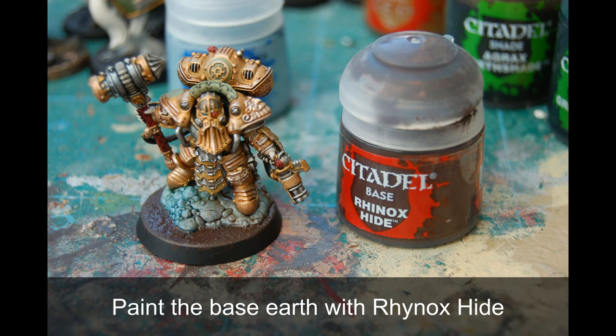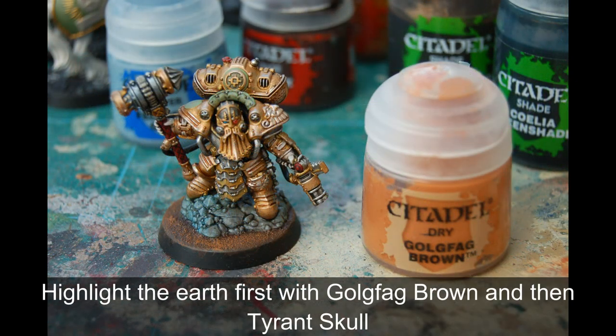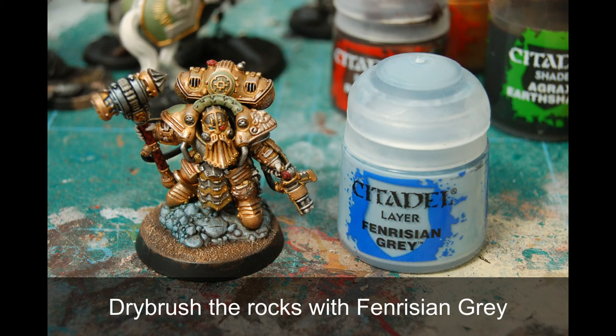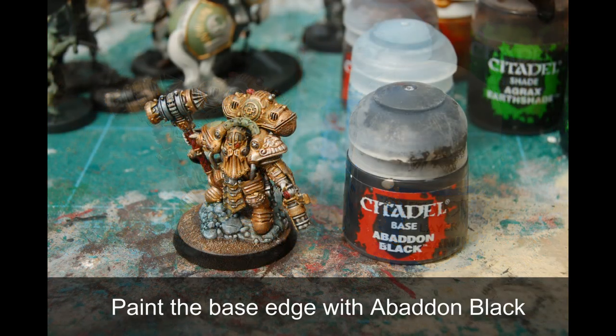Then I paint the base in a textured earth colour with a bit of Rhinox Hide. I've shaded the rocks with a very light shade of Nuln Oil just to tie them all together. Then I highlighted the textured earth with a bit of Gorthor Brown and then again with a bit of Tyrant Skull. Going back to the rocks I've done a light dry brush of Fenrisian Grey again - they're starting to look more like rocks. Then the rocks get an extreme highlight of a tiny bit of Screaming Skull to make them stand out. Then I painted the base edge with Abaddon Black.